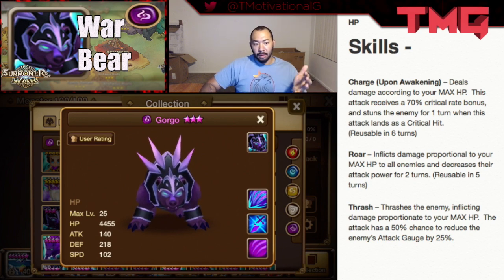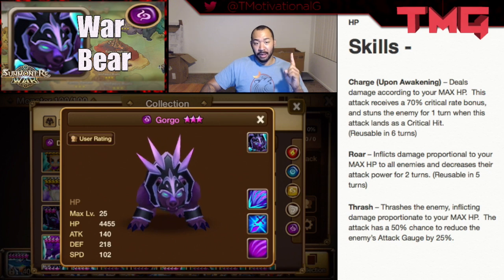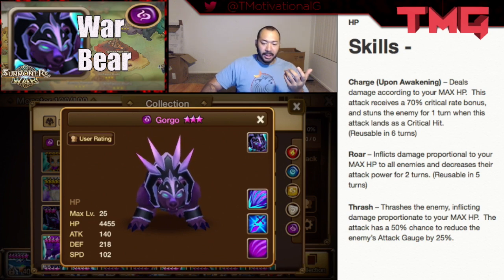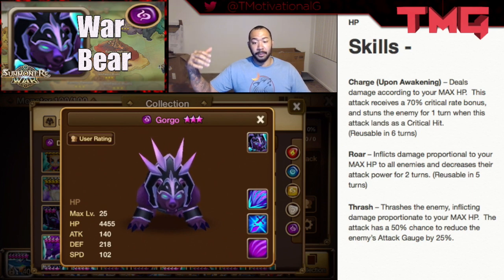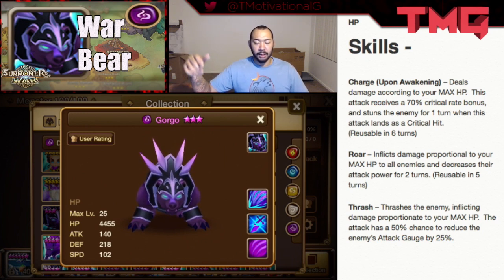Gorgo is probably the only HP type unit that is a full-on damage build. Gorgo's purpose is to bring the pain and control the enemy. I say control the enemy because he reduces the enemy's attack gauge and decreases attack power, so he's definitely helpful in any team comp where you're worried about getting hit hard. If you paired him with Shannon, you get a glancing hit and attack power reduction. He can also be useful for TOA purposes for reducing attack power and stunning the enemy with his Charge skill.